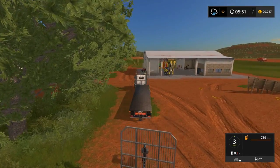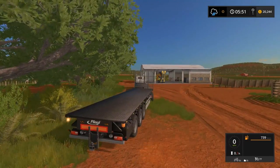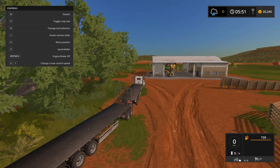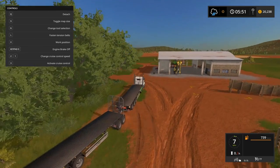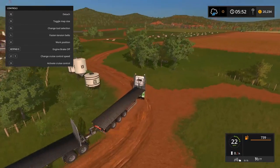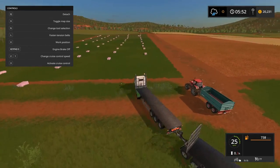Beep beep beep — oh the trailer's got lights on too, first time I've ever noticed that. Hey look at that, we are fancy! Square bales — let's do this. We'll have a little double trailer of silage, go sell it, make some cash and go spend it as fast as we made it — even faster.